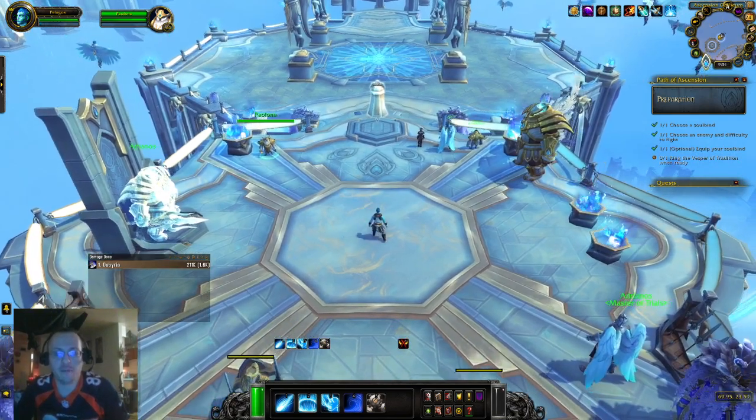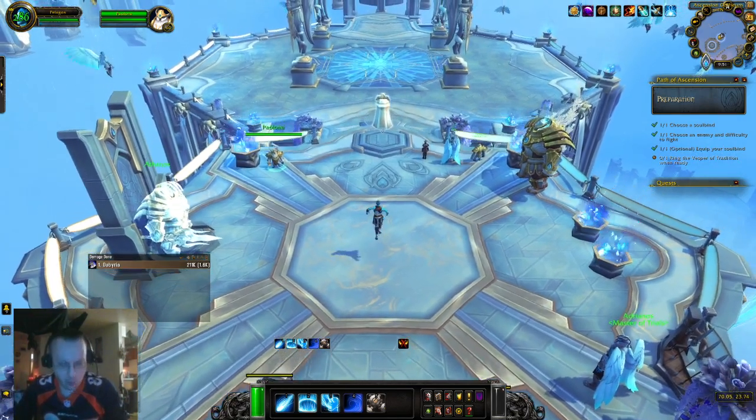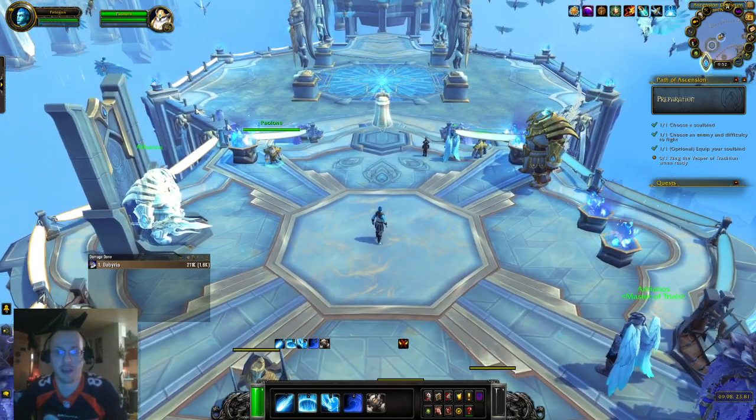He has four abilities. The first one is Power Swing, which is a frontal cleave that if it touches you will knock you back a good ways. You want to make sure to avoid it by either passing through him or sidestepping it.